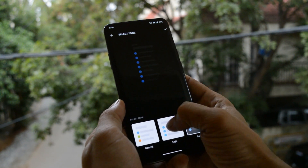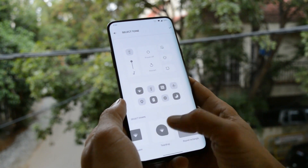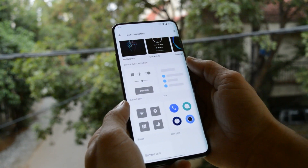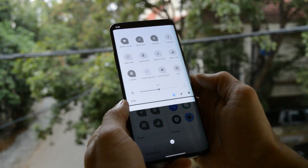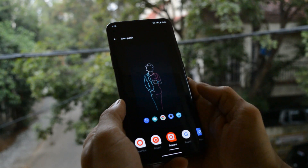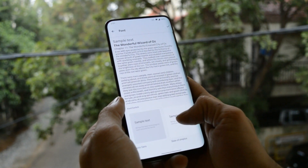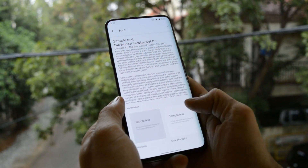There are also options to change the quick setting tiles shape. By default we have four shapes available: round rectangle, teardown, square and round. You can now directly change the icon pack from the customization settings. However, with Android Q beta 3 we only have two fonts available, which are Notosense and Slate from OnePlus.